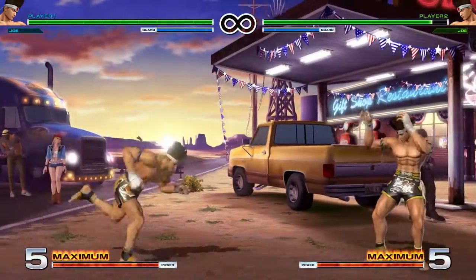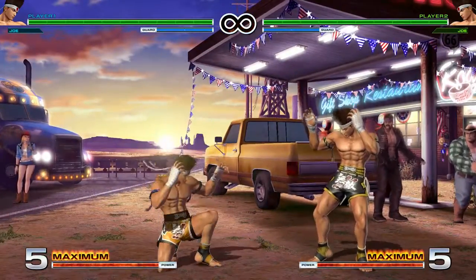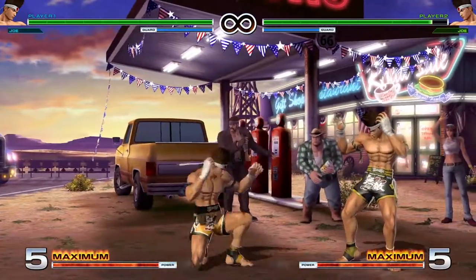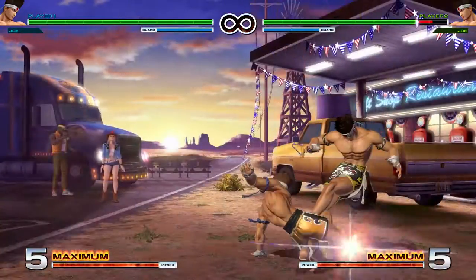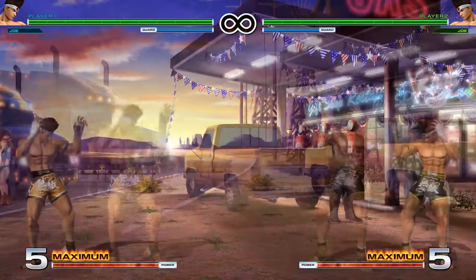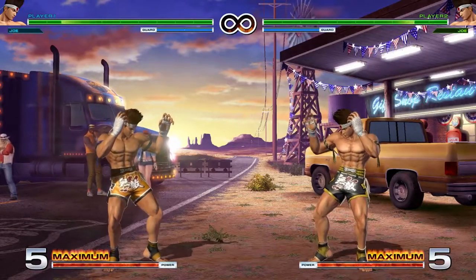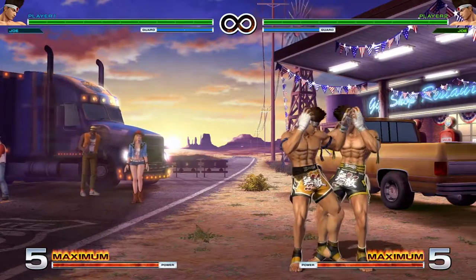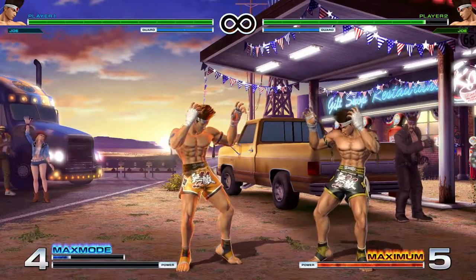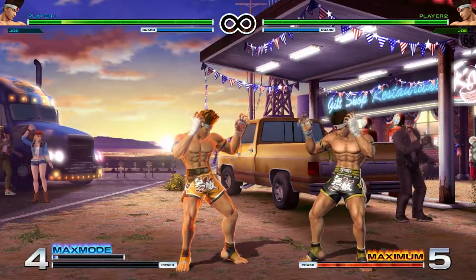Crouching heavy kick is a low — it's also Joe's sweep. It's pretty negative on block and punishable from up close; from further away it's harder to punish. You can super and special cancel it to try to make it safer. With Joe you have a pretty easy max mode confirm you can do from low — you can do something like that, or you might want to go into close heavy kick instead at the end.